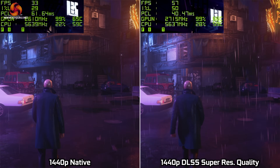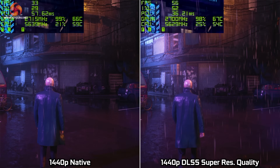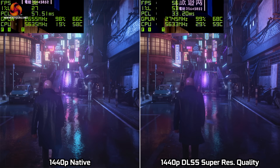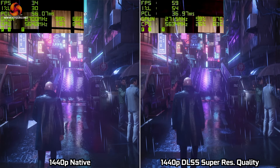In Hitman 3, with ray tracing the RTX 4070 just about keeps above 30 FPS at native resolution, but with DLSS Super Resolution set to quality mode we get a healthy bump right up into the 50 to 60 FPS region.